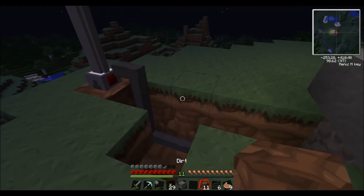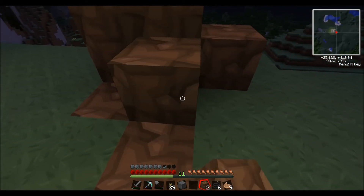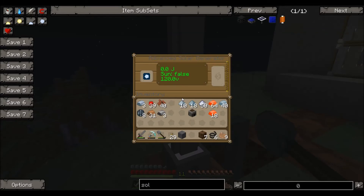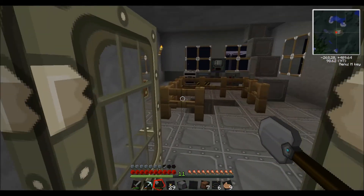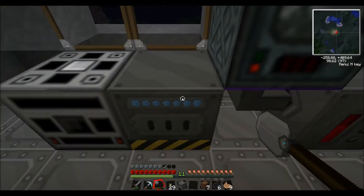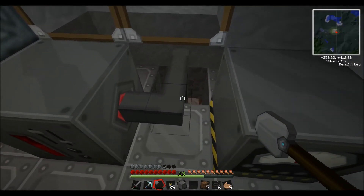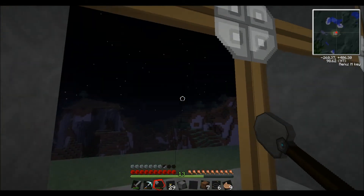One of two things is going to happen when the sun comes up — either I blow everything up, or it works. Let's run back inside and wait for daytime. It looks like the sun is starting to rise anyway. So there's our electric furnace — this is now not connected up to anything, and this is hopefully going to be getting the power from the solar panel.